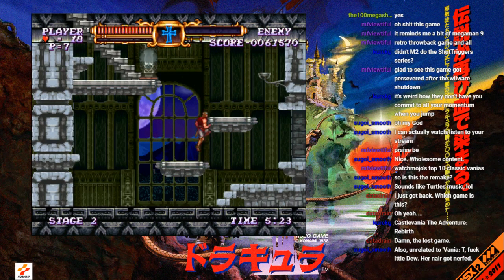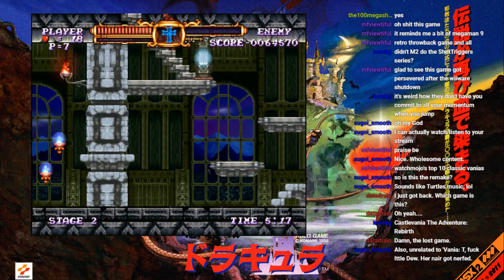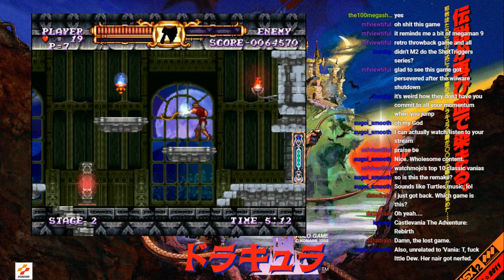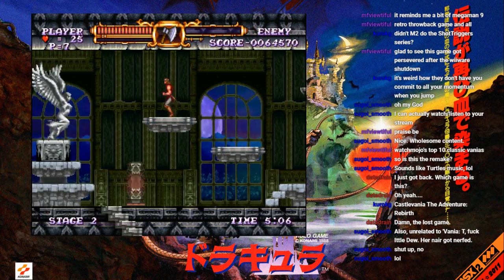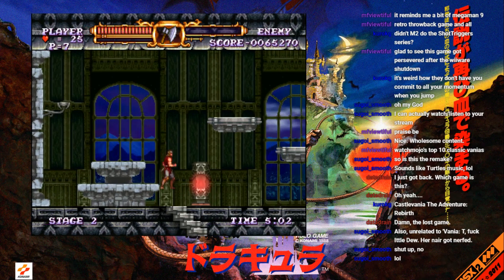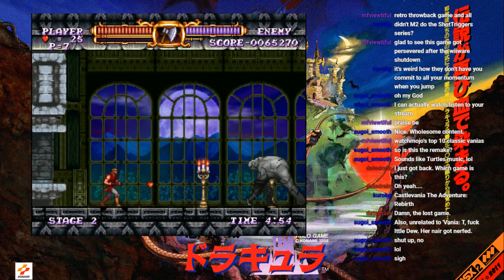Can I please get a whip upgrade? It does more base knockback so I can combo with it earlier. That's all they changed — it's perfect. Absolutely good. Anyways, I don't know what the fuck this boss is. They were on some shit when they decided to make the Incredible Hulk a boss in this game.